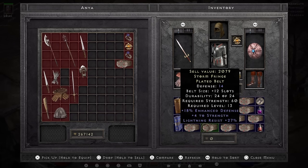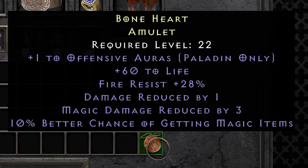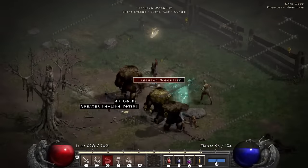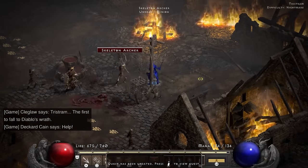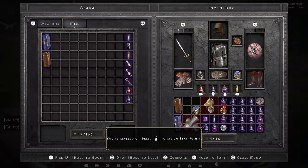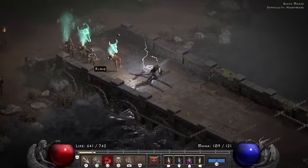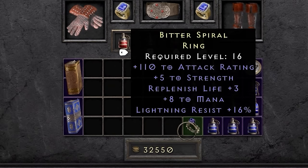Before heading into Nightmare I gamble a belt and get another amulet in the terror zones. Nightmare starts off with picking up the Scroll of Inifuss and saving Cain. The ring I get as a reward is a small upgrade, but definitely not endgame-worthy. A few minutes later I find a second ring in the Black Marsh — another small improvement, but nothing special.